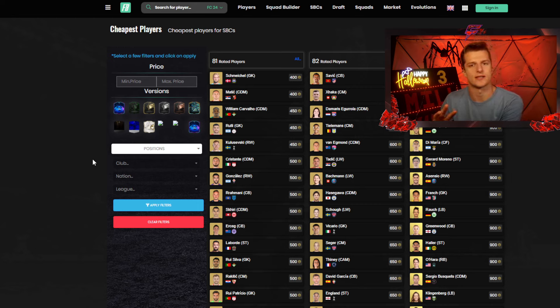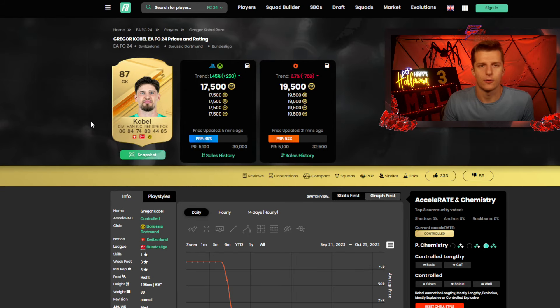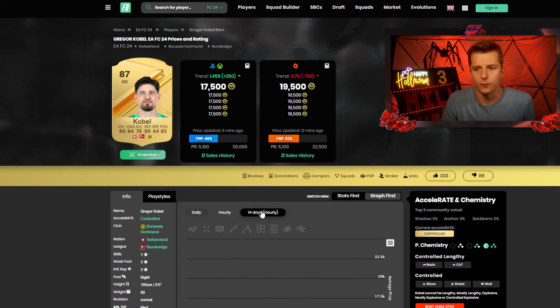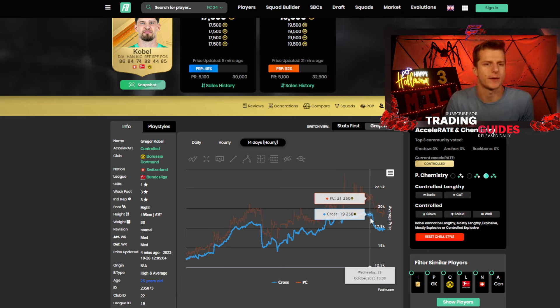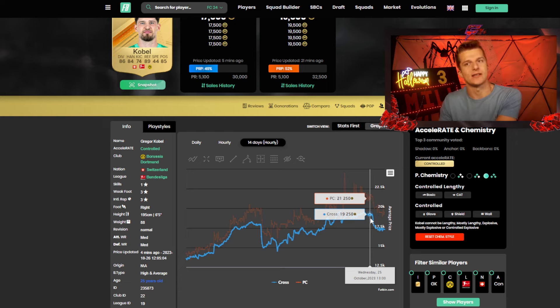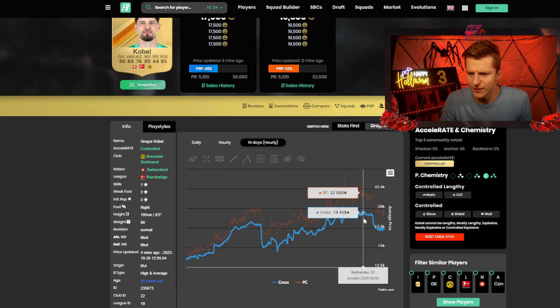When should you sell this fodder? It depends what gets leaked — we currently have three good leaked SBCs and normally you get about five per week. For a risk-free sell, go after Tuesday. Tuesday is safe because there's nothing to panic about — no promo packs and no panic selling from Division Rivals. We can see on the chart that on Tuesday prices held around 19k without any significant drops.